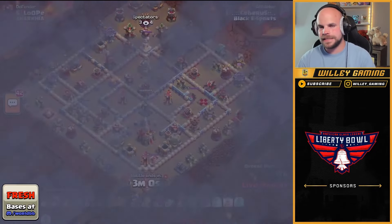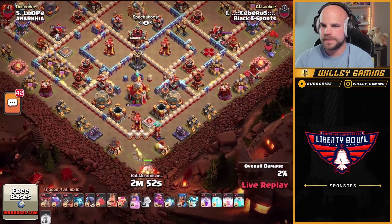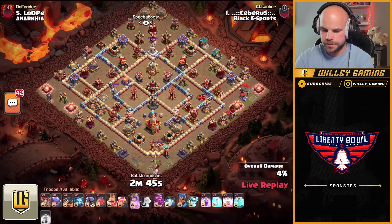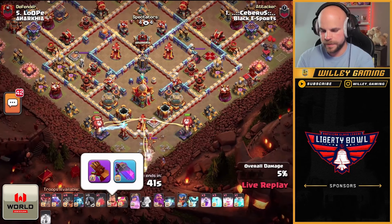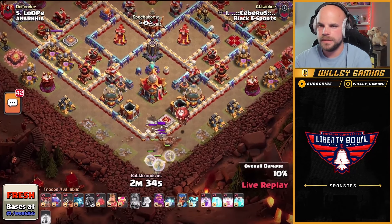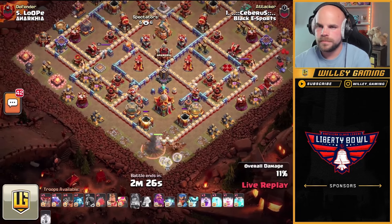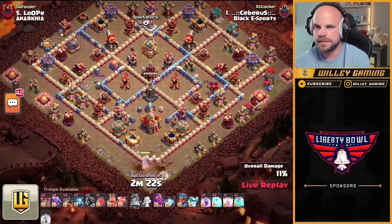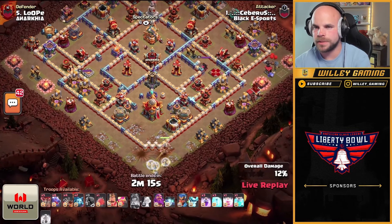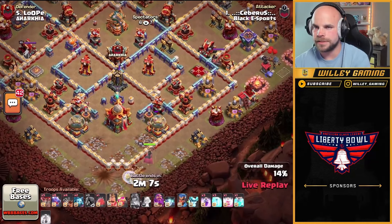Cerberus is in — they have to take advantage of the big defense if they want to win this match, and this one's going to be hydra. Green from the bottom side of the base. He does have a clone spell and a recall. Queen's got the healer puppet, typical king rage vial on the gem, hogs and a seeking shield on the royal champion. He did pop the queen's ability to start the attack but didn't bring any healers of his own. Queen's continuing to clear out some trash buildings — when he recalls her he'll put her on the left or right side and fly the dragons in towards the town hall. He has a blimp.